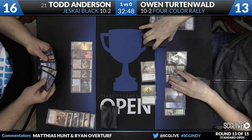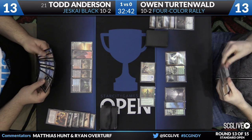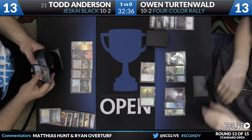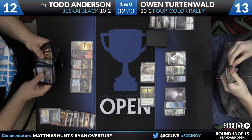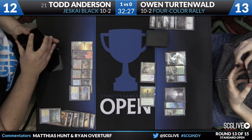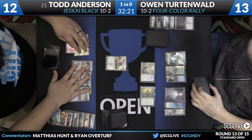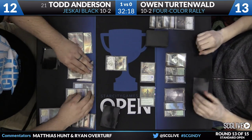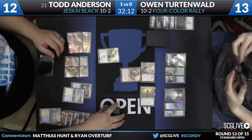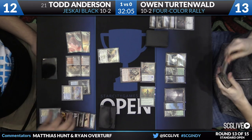Owen has Rally, Collected Company, and Murderous Cut in hand. Todd fetches down to 12. One thing to appreciate about Todd Anderson with Jeskai Black is he really uses life points as a resource — he has kill spells for Owen's creatures but is declining to play them. He has to manage his life, the board, and Owen's graveyard, and he's doing a great job keeping that balance. By not using kill spells, he got to wait until Soul Fire Grandmaster was back, and now roasts the Reflector Mage for a potential five-point life swing.